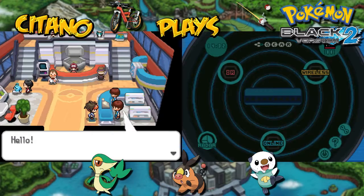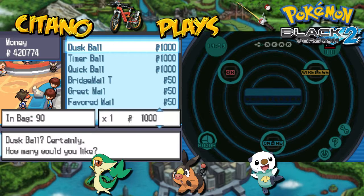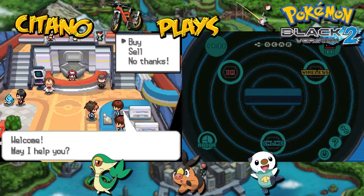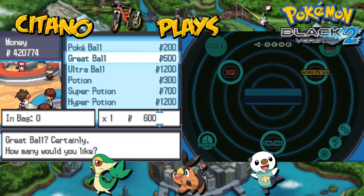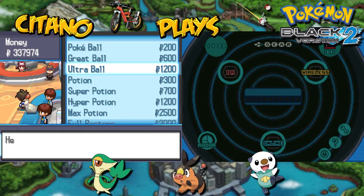I'm not sure if a Dusk Ball will even work inside the top of the tower. I think you can fly from there, and if you can fly, it's not considered inside. Anyway, I'm going to buy Ultra Balls. Let's buy a max of them — 69 more, so then we have 99 Ultra Balls and we've capped out.